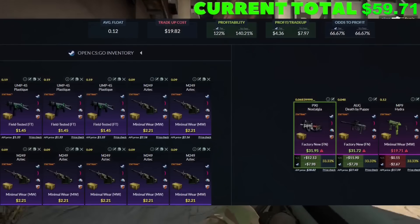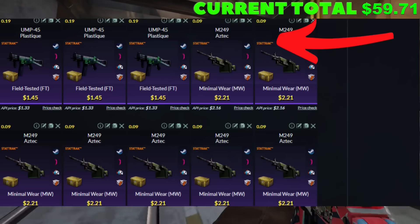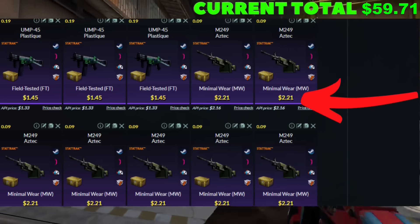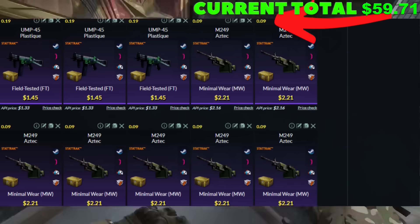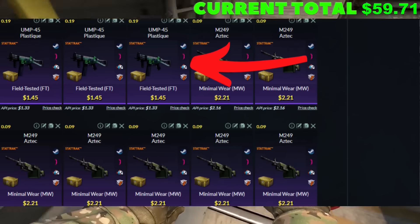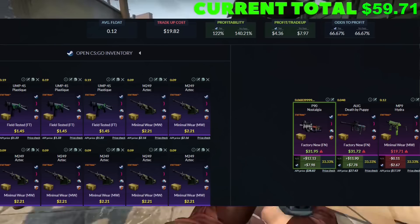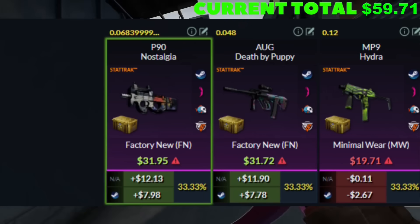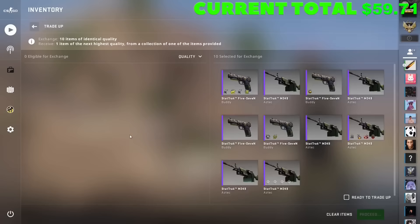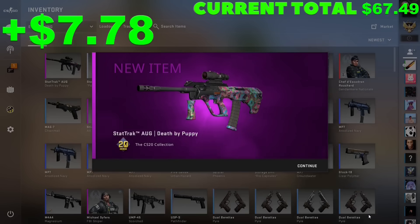This has got to be the least risky trade-up of the video. We're heading over to the CS20 collection — purples and StatTrack. Seven of the skins are going to be minimal wear, $2.21 buy order, though 0.09 on the float is a little bit difficult. For the remaining three skins, field-tested 0.19 or below, $1.45 buy order. You're losing $3 with the Hydra but making $8 with the other two outcomes. Let's go get our money — perfect! AUG Death by Puppy — we will take it.